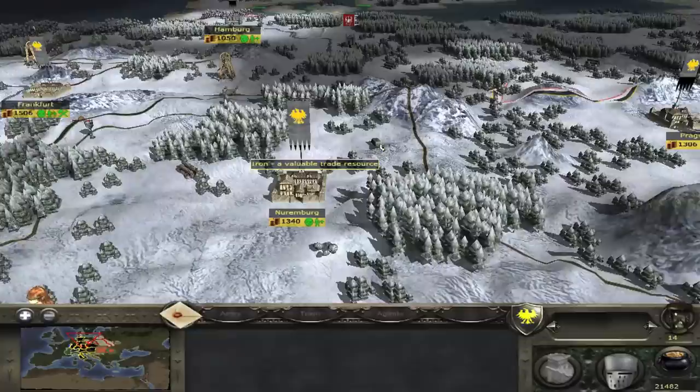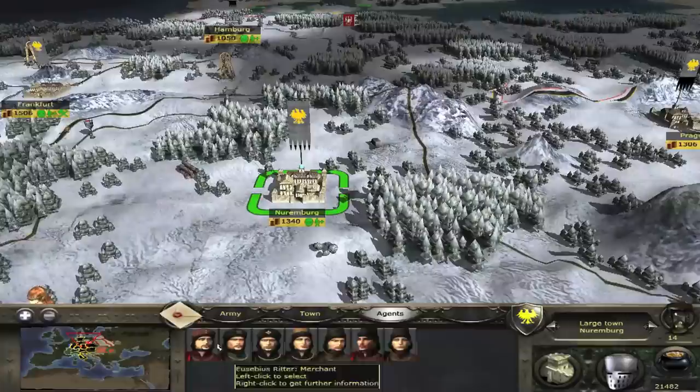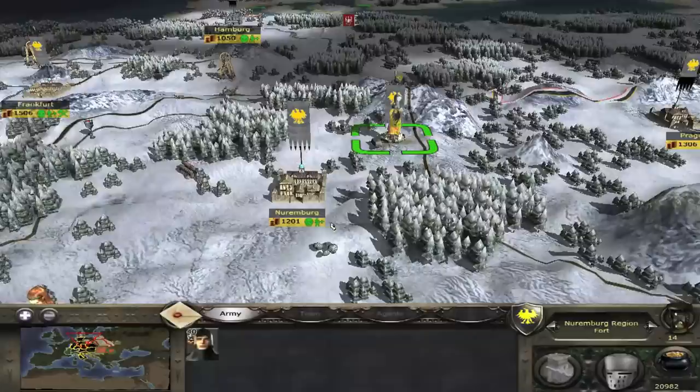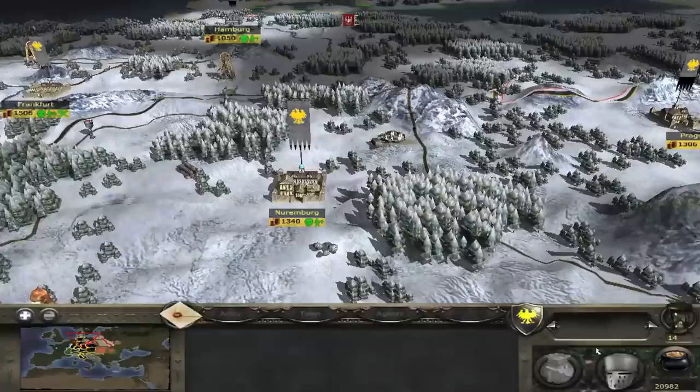Exploit number 4: the merchant fort. There are three tradable resources near Nuremberg but iron is the most valuable. I have seven merchants so under normal circumstances some will be without work. However, there is a way to get all of them on a single resource. Simply get a general and sit him on the desired resource and build a fort. Once he's done that you don't need him anymore so take him out.